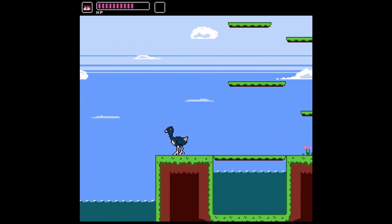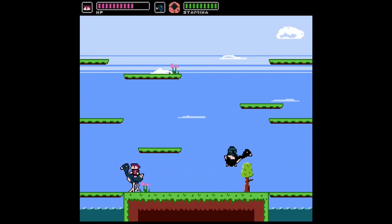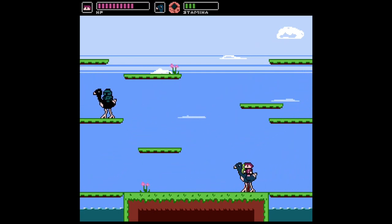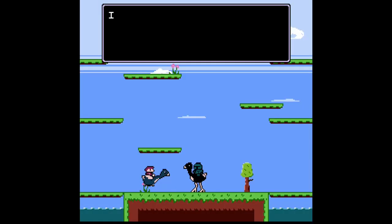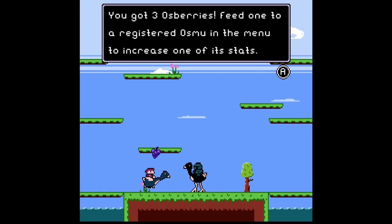I didn't lose my good Osmu — he's still here. Let's try again, I'm pretty sure I can beat him. All I have to do is hit him from above and not let him hit me from above. I'm almost out of stamina, giving it a second. The original Joust game did not have this stamina concept, so it plays a little differently — you have to be more patient. And I won! 'Twas some fine Osmudo.' As promised, three Osberries as my prize.